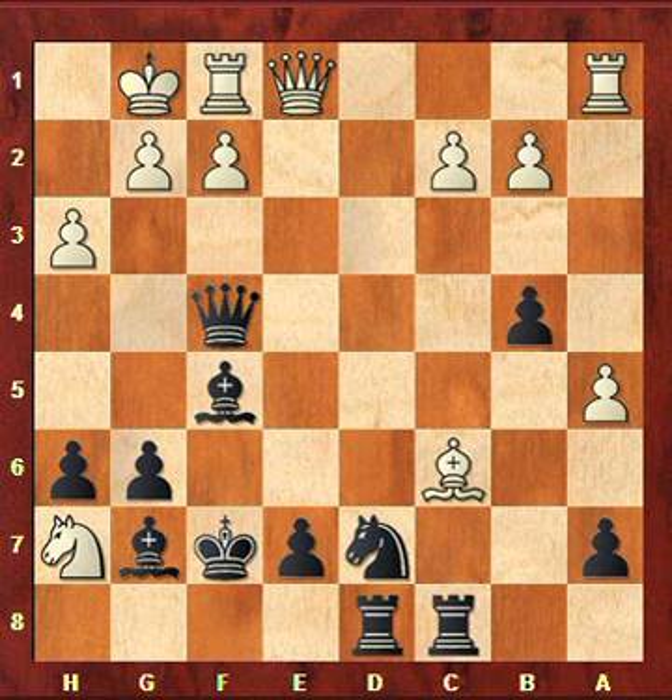What I find interesting here is that white tried to attack and go for a very sharp line, but against the Pirc defense white must be really careful. Once black can disentangle and develop his pieces, black can get quite good counterplay. So this was the game that I won yesterday, and I hope you found it interesting. I'll see you next time on YouTube — goodbye!